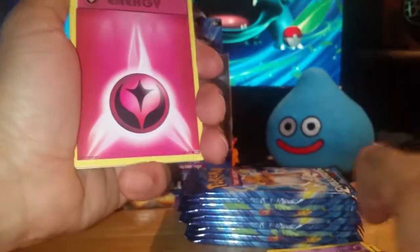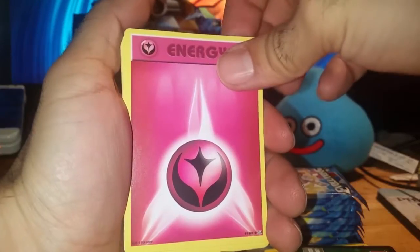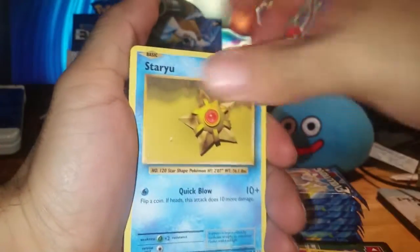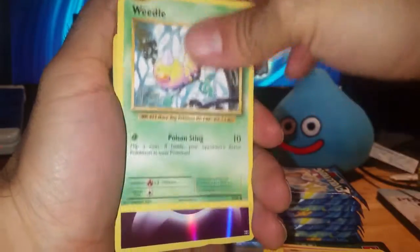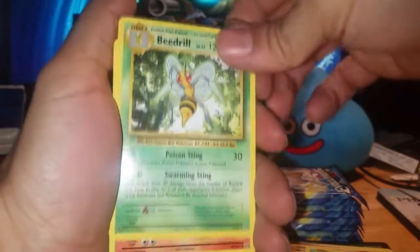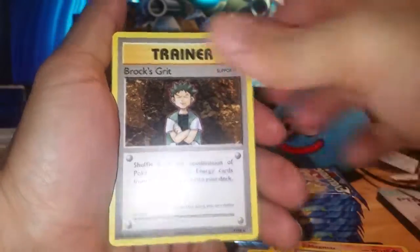I think we might have tapped out on Ultra Rares because that's another green card. Oh well — not a bad box. Pack three: Fire Energy, Onyx, Staryu, Doduo, Weedle, a Reverse Psychic Energy, another Beedrill, Magmar, Logo Spirit Link, and Brock's Grit.